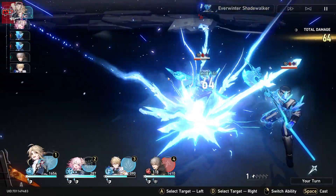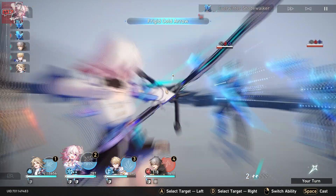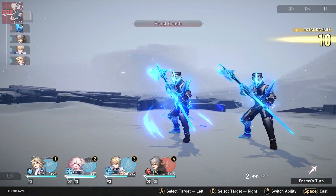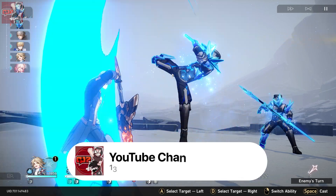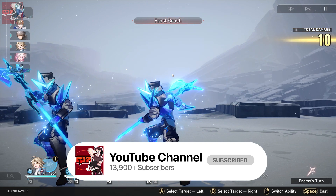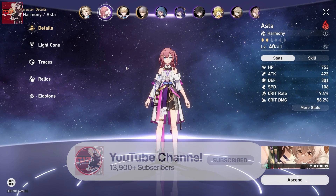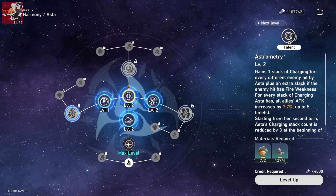March 7th is a lifesaver — early on in the game, before I had Natasha, she pretty much kept my team alive by keeping shields up and CCing her way through with her ultimate. Her ultimate is really powerful, especially if enemies are weak to ice. It has a really high chance of freezing them, and if it does, you get free turns of attack, which is really good.